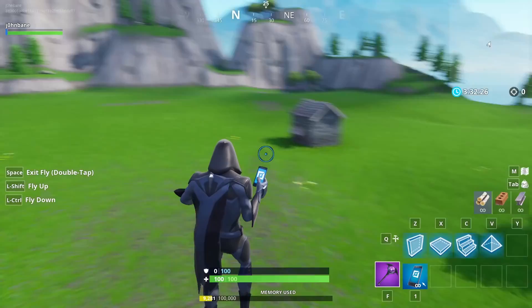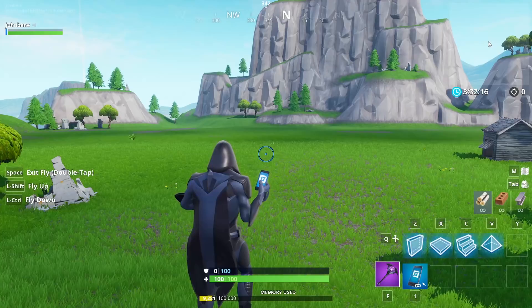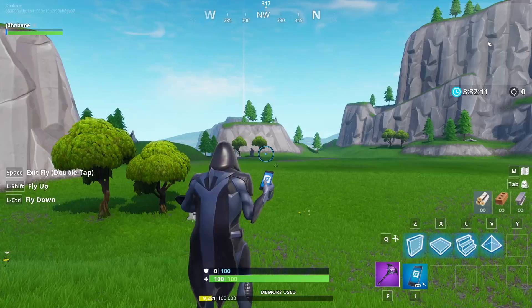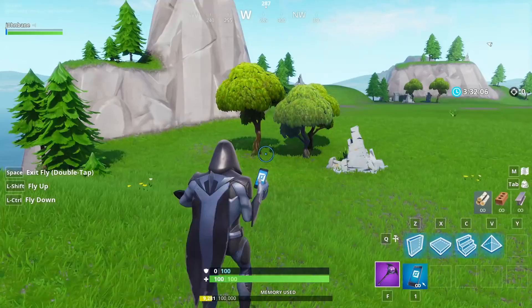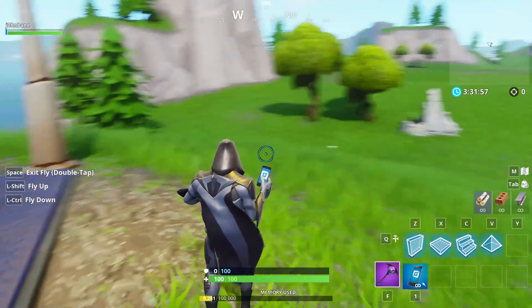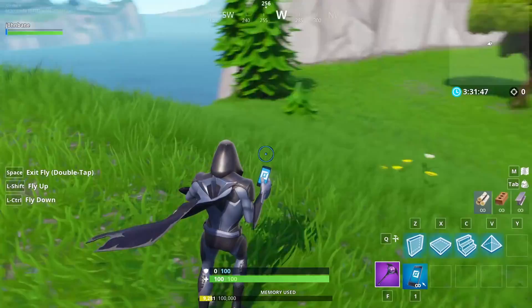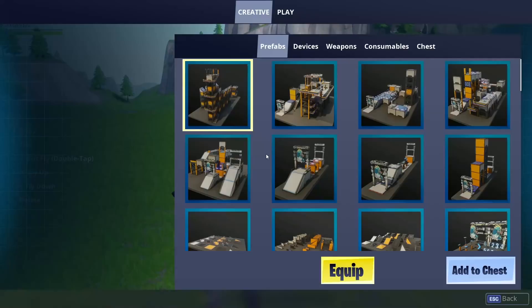So if you notice when you log onto a fresh island, you're already at a memory of 9,281. The thing about how memory works is this: when you throw in a prefab it costs a huge amount of memory, but when you copy something from it and place it, it only costs maybe three or four, sometimes ten — usually four or five. The game needs an initial instance of the item and then it makes copies, so the initial placement of a new item on your island will take up a nominal amount of memory.